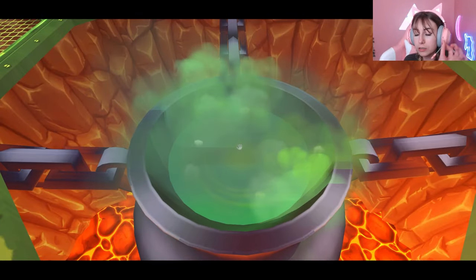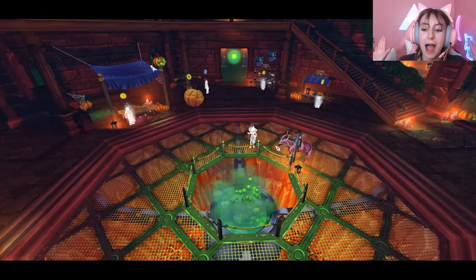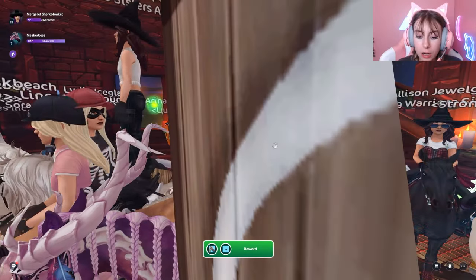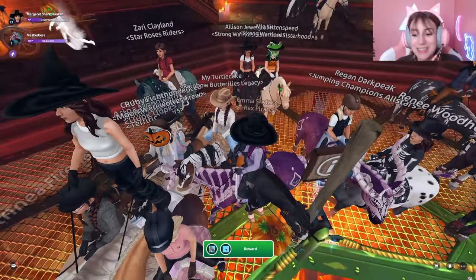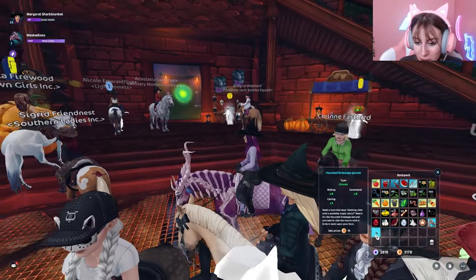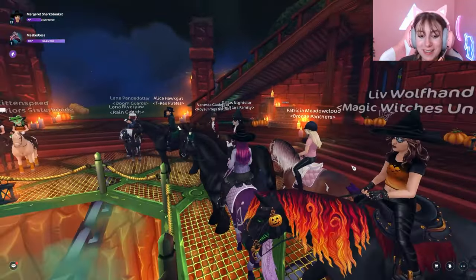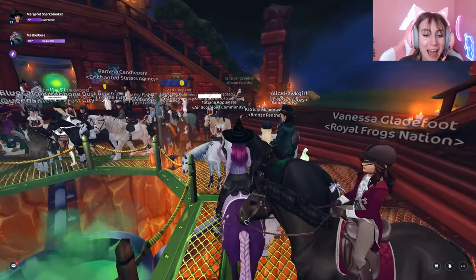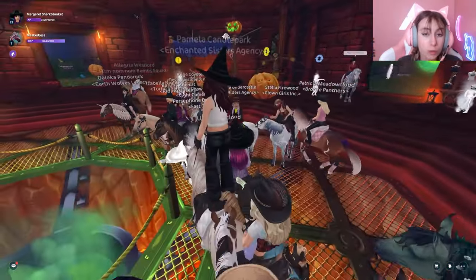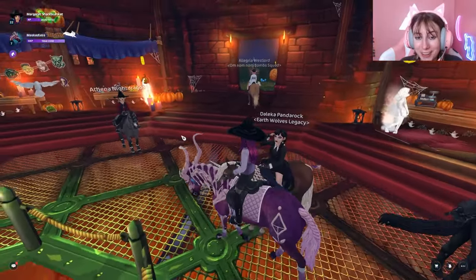Let me try the cauldron real quick. If I get the cat it's gonna be the cat pet — I know it. I haven't gotten it yet, but I have a feeling. Oh, it's not. But see how you can get items? What did I get? Haunted dressage gloves — those are cute! But again, just watch out if you're doing this because last time I was selling hay that I got from a glitch like that and I literally got banned for two weeks, and it was just hay so I got 40 shillings from it.